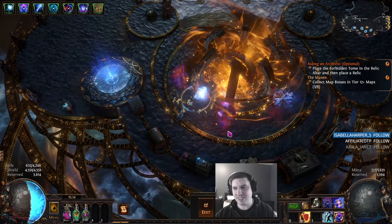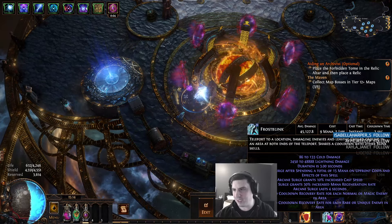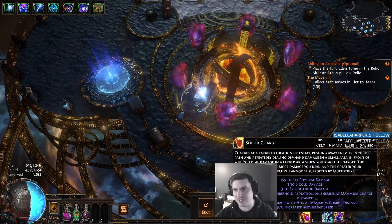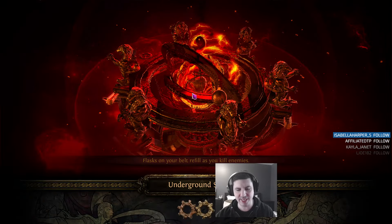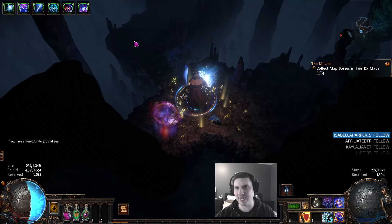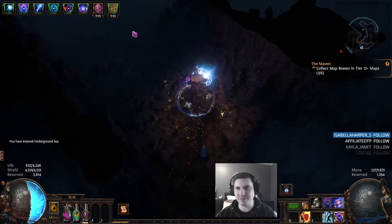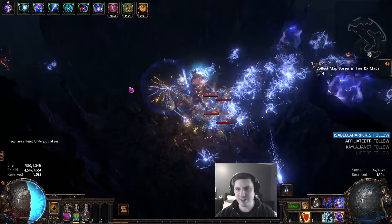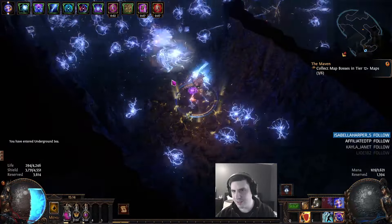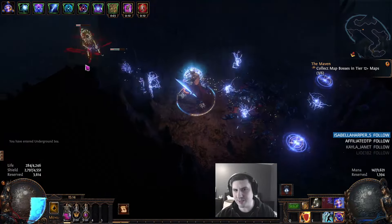I'm going to open a T10 just for the sake of things being a little bit easier, and just demo the new damage. I've also taken out Flame Dash because Frost Blink is instant, and I added Shield Charge just for a little bit better mobility. I couldn't get the right socket colors for faster attacks, but in my helmet I would ideally have that working.